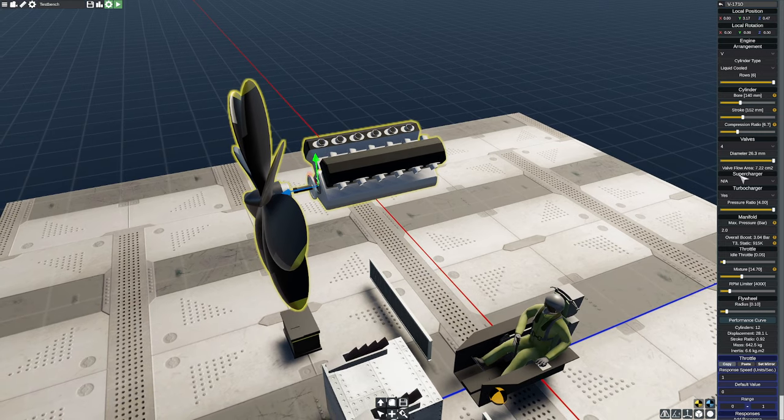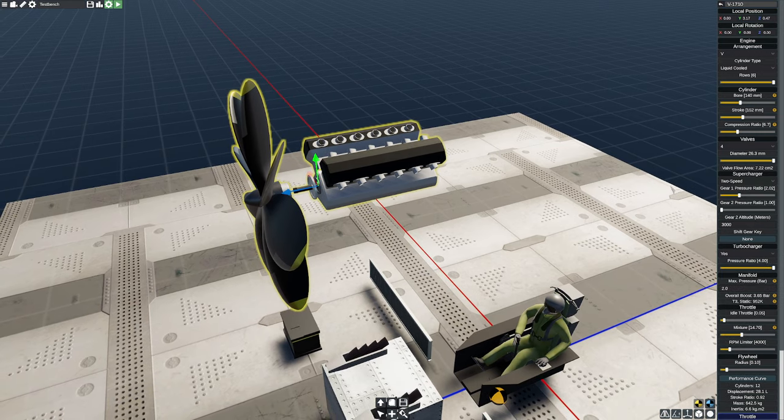We've read it's also a supercharged engine, so I'm going to go ahead into two-stage here, and you'll notice it gives you a couple of different ratios. Most people run an initial ratio and then a secondary ratio that's usually about 33% to 40% higher. The altitude change would usually be around 15,000 feet — we'll call it 4,500 meters. You can actually push a button to do it automatically as well, which is a neat feature.